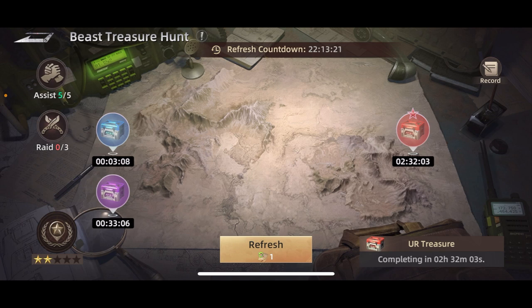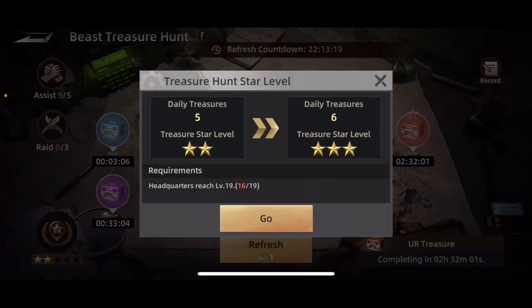Depending on your headquarters level, you'll have a certain amount that you're able to do per day. If you look at the bottom left where I have the two stars here and click on it, you can see at my current level — I'm level 16 headquarters — I get five per day. Once I hit 19, it goes up to the next tier where I get an extra one per day.